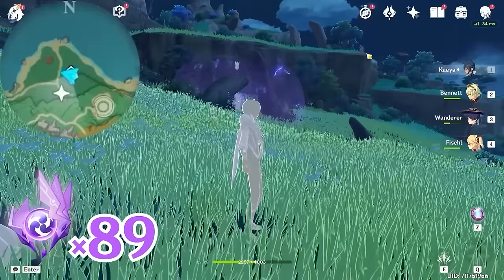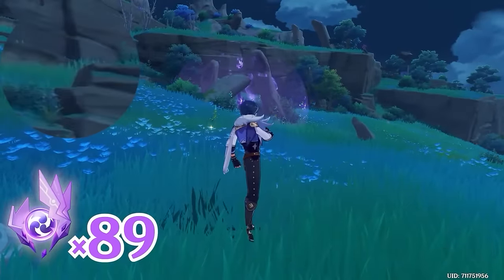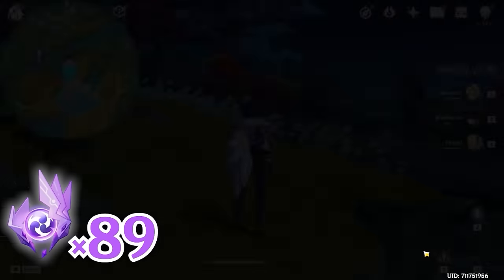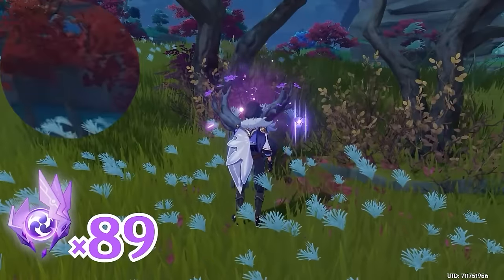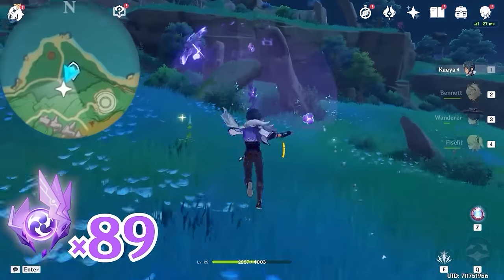A quicker way is to teleport to this Statue of the Seven. Let's head towards northeast, upper right on the minimap. Let's grab an Electrogranum and teleport back to this waypoint, and go through the barrier.